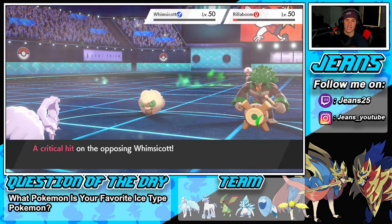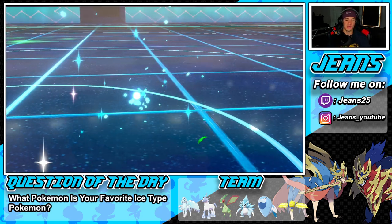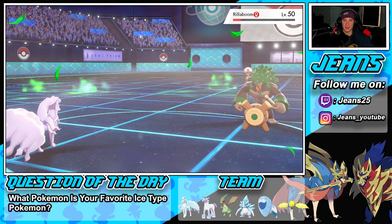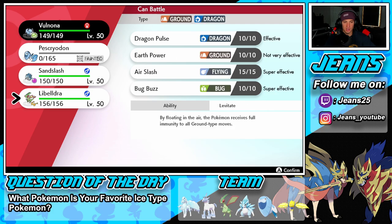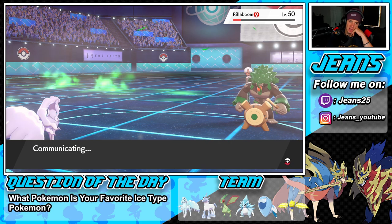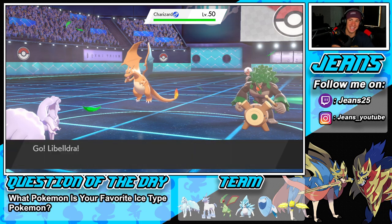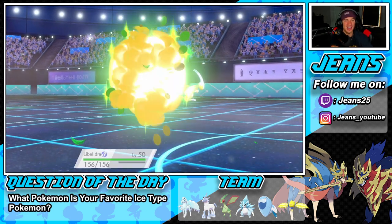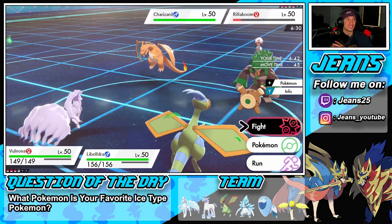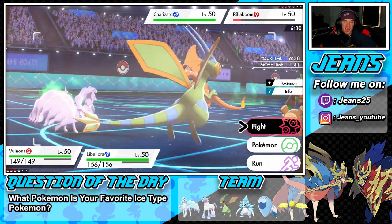He made a really strong first play. Ninetales gets hit hard — almost gets a KO on Rillaboom, which would have been enormous. I think I have to bring out Flygon and Dynamax him. He probably throws out Charizard next — and yep, there's Charizard. Not liking this one bit.